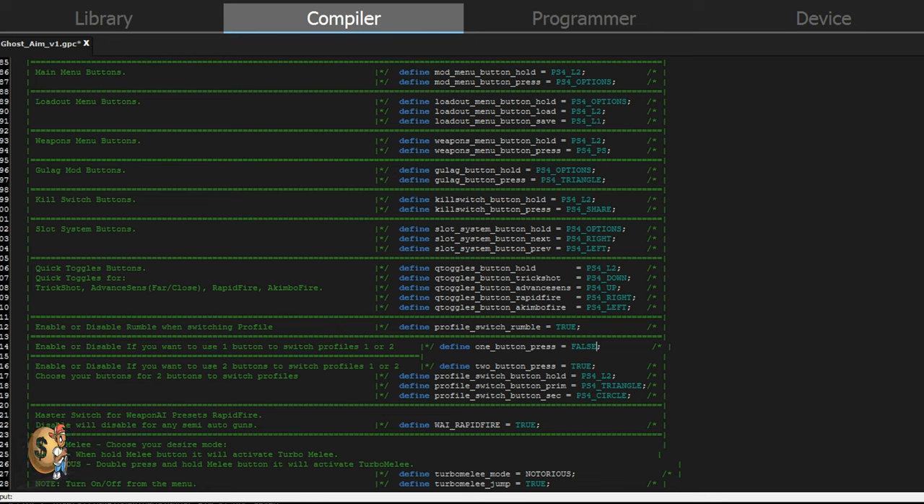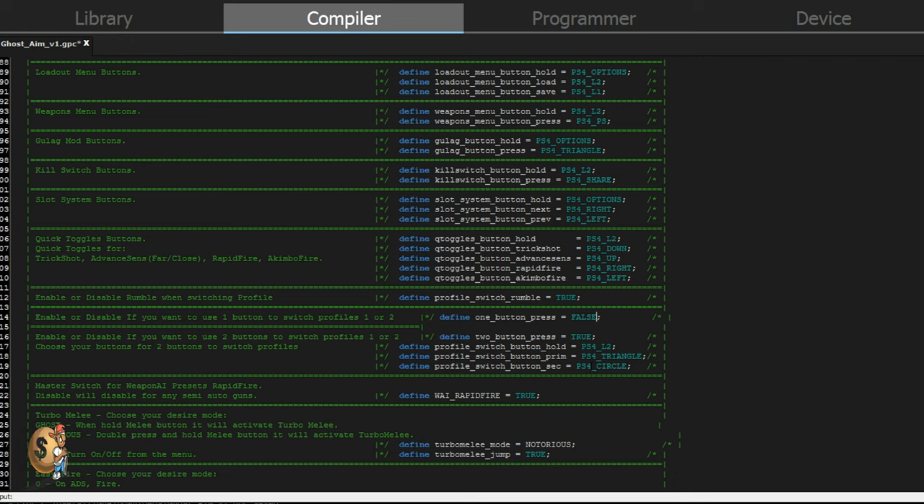So we're going to go to the manual part. It says enable or disable if you want to use two buttons to switch profiles one and two — you want to leave this to true. To switch profiles, you're going to hold the left trigger and then press triangle if you're on PS4, or Y if you're on Xbox. To switch to your secondary, hold the left trigger and circle for PS4, or B for Xbox. That's why a lot of people, when they change guns or switch to primary, it automatically changes — so change the first one to false and leave this one to true.